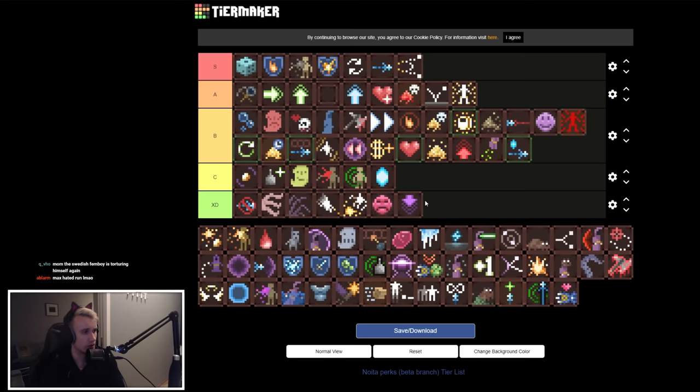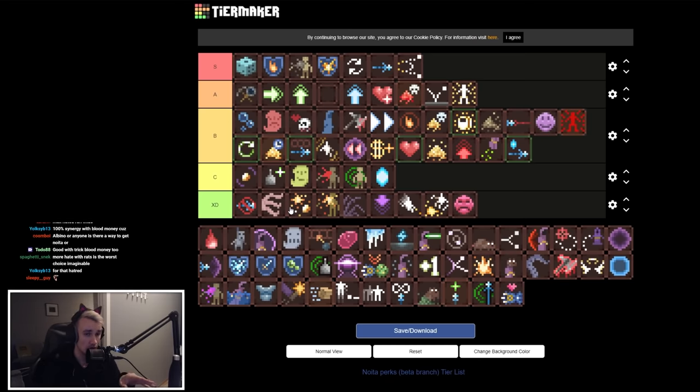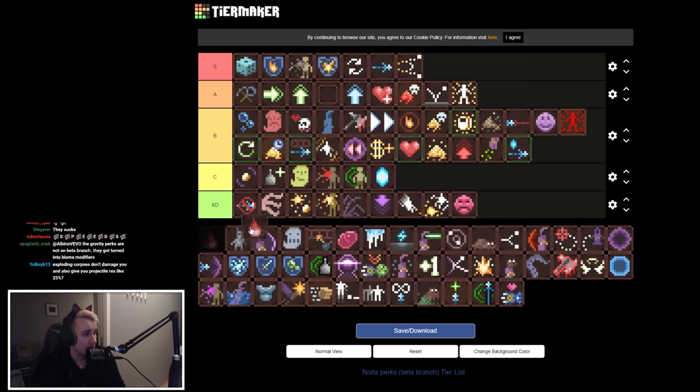Exploding Gold and Exploding Corpses are both XD tier. Noita is a game known for killing players with environmental stuff — these things make more things explode and create more unwanted reactions. I'm willing to bet money these perks will be the reason you die. Vampirism is also XD — everyone who's talked about it since I installed this game has said it's dogshit.